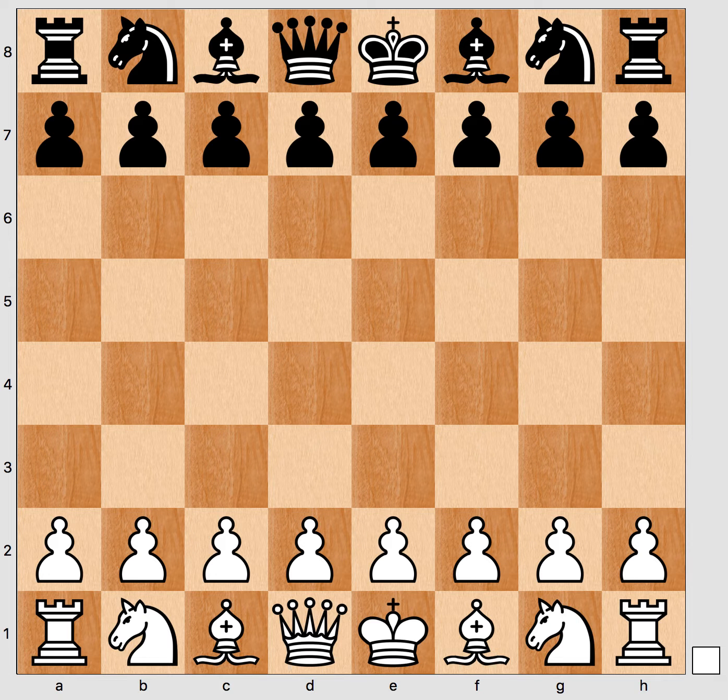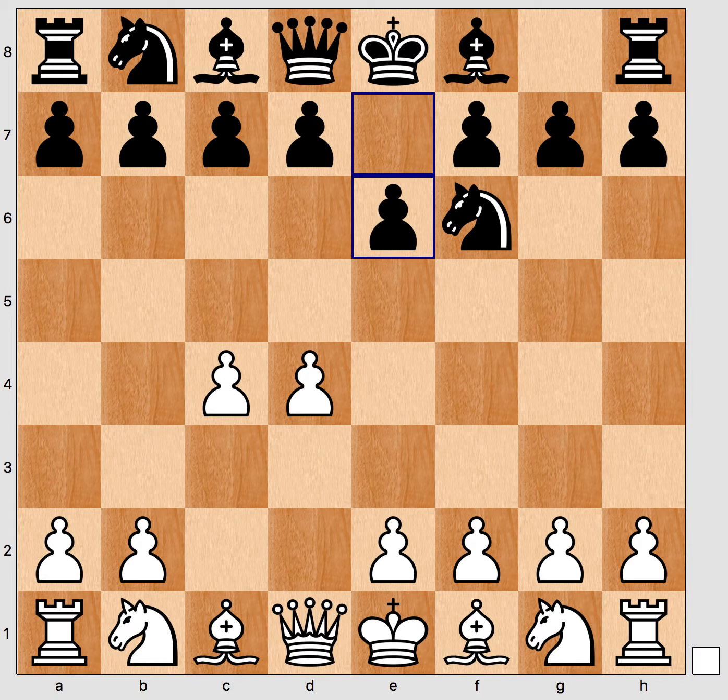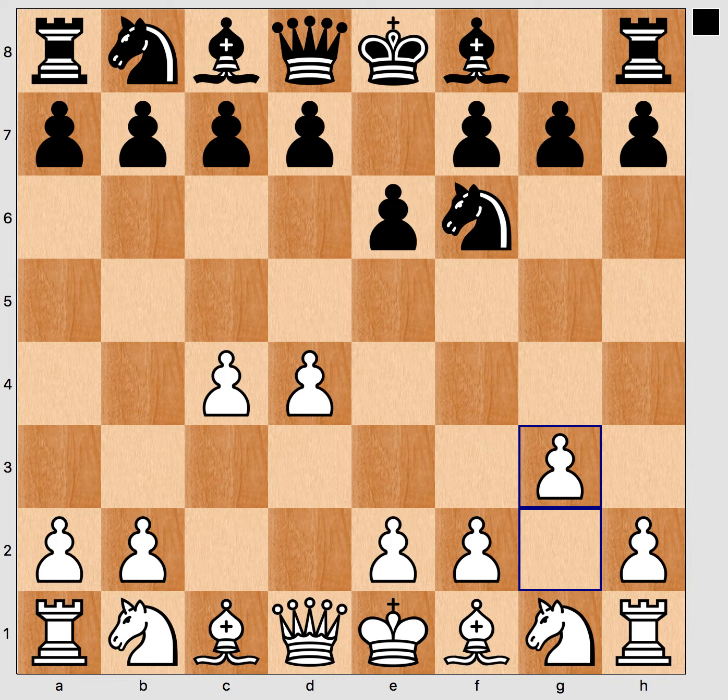Hi chess fans! In this video we will look at the main lines in the Catalan. So if you play d4, Nf6, c4, e6, white can play g3 and the idea is to develop the bishop on this diagonal while keeping some control of the center. This is called the Catalan.